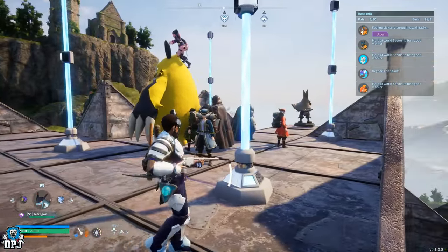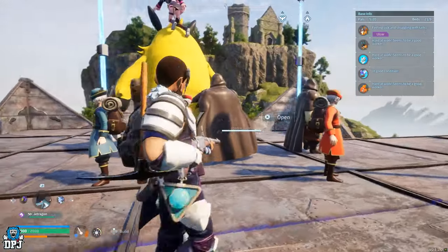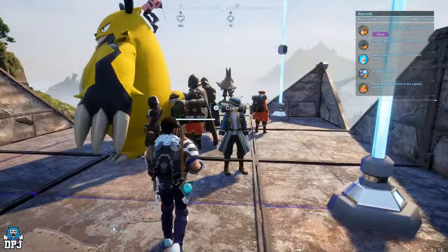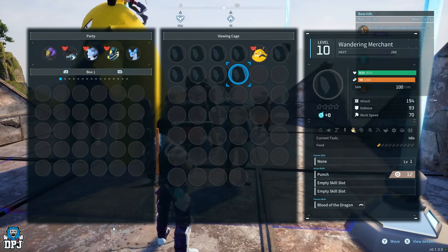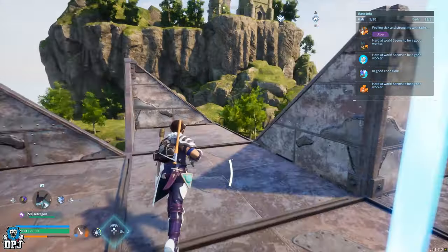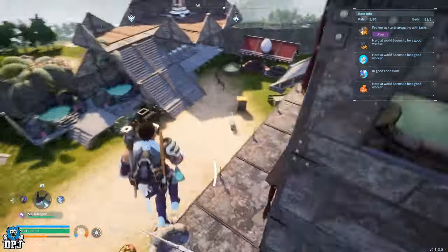As you can see right here, I have quite a few vendors. I've got the traveling merchants, the power merchants, and the black marketeers — they're all captured and in my prison up here, they're not going anywhere. I can now put these in my base and buy from them whenever I want.